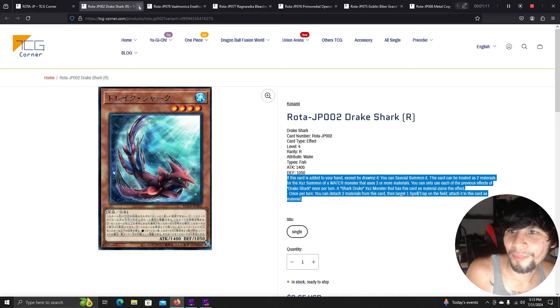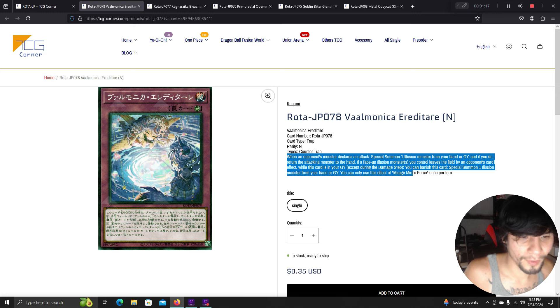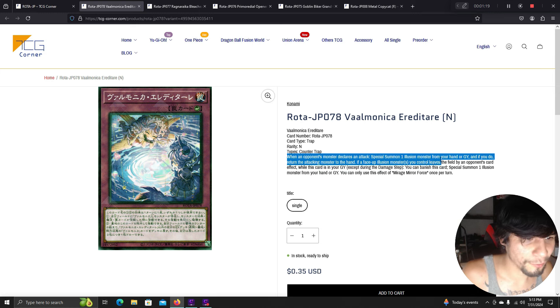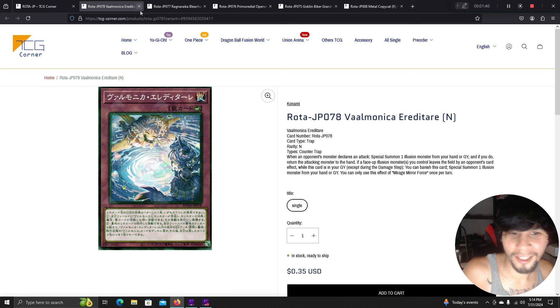Vaa Monica: when your opponent's monster declares an attack, special summon one illusion monster from your hand or graveyard and if you do, return the attacking monster to the hand. If a face-up illusion monster you control leaves the field by your opponent's card effect while this card is in your graveyard, during damage step you can banish this card to special summon a monster from your hand or graveyard. It's a counter trap — we haven't seen many new counter traps.